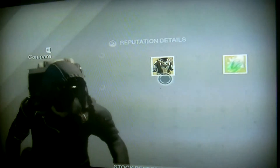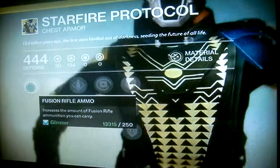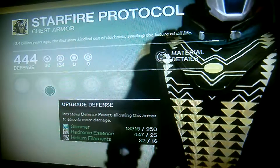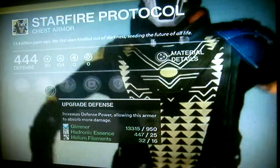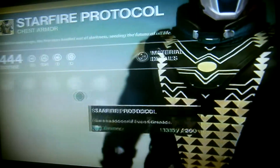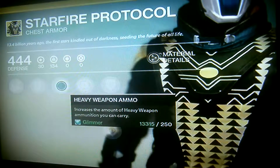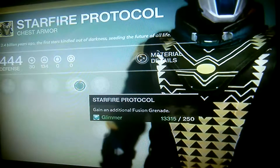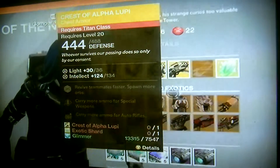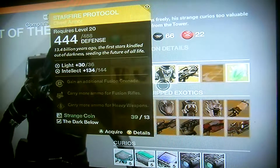Upgrades are Fusion Rifle Ammo — increases the amount of Fusion Rifle ammo you can carry. I think Fusion Rifles are very good for PvE and quite good for PvP too, so if you use Fusion Rifles, very cool. Upgrade defence, and there's some good upgrade slots down here. Heavy weapon ammo — increases the amount of heavy weapon ammunition you can carry. Starfire Protocol — get an additional Fusion Rifle. I'm quite sad that he's selling this again. Don't get me wrong, I like this chest piece, but it's just like — you've sold this before, don't sell it again.